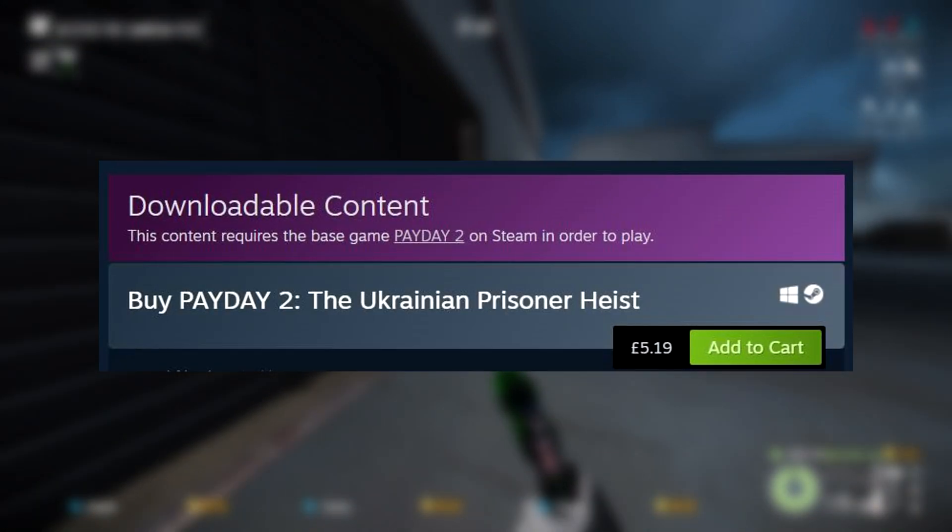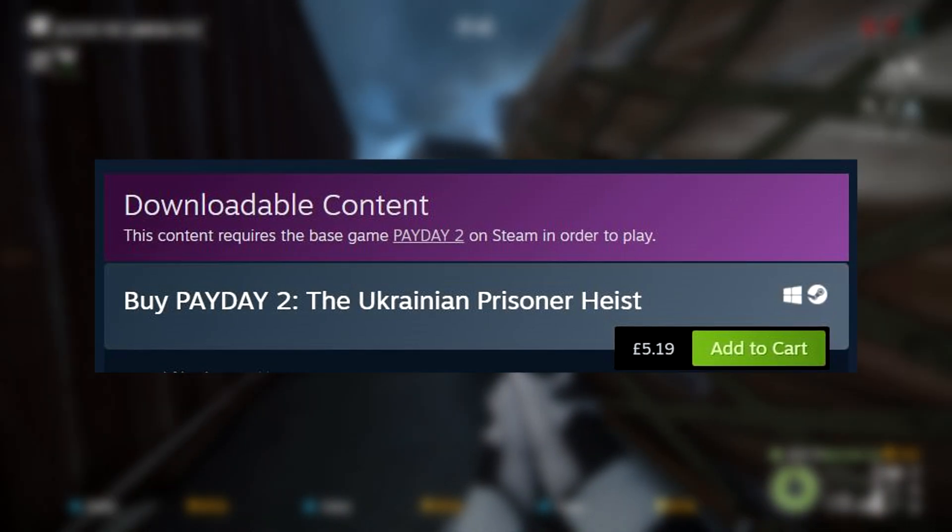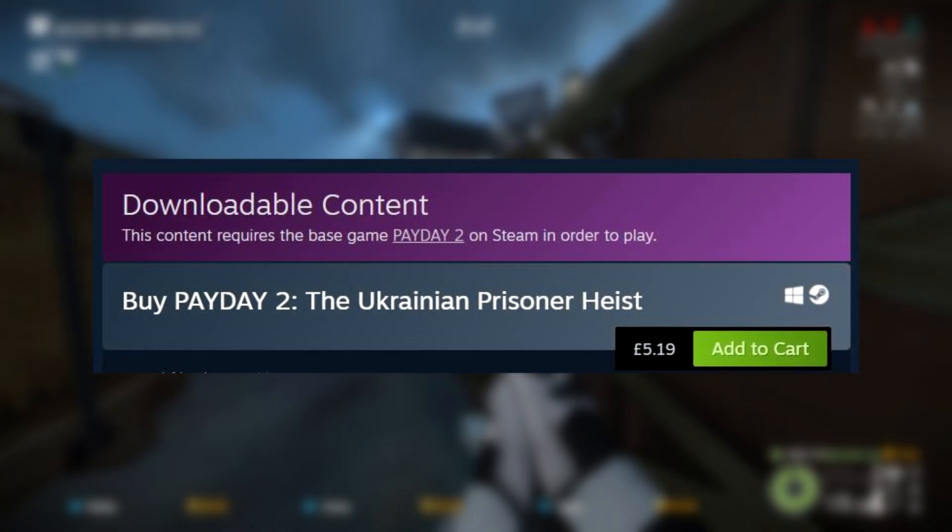The Ukrainian Prisoner Heist is valued at the usual £5.19, or the equivalent in your local currency — the same price as the Dragon Pack and all previous heist DLC packs.